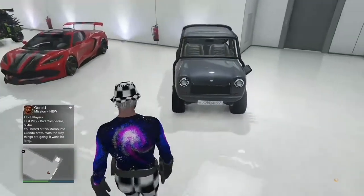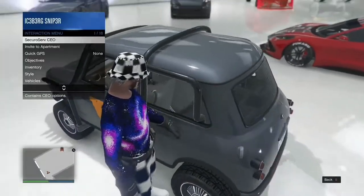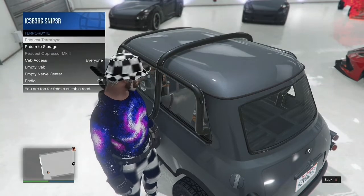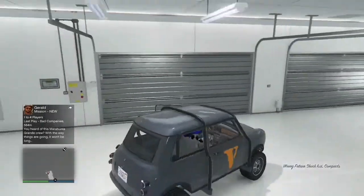Once you have fully spawned into your garage, you will see the AC Classic right here. It's not ready to sell yet. Go to the side of the vehicle, go to interaction menu, go to services, then Terabyte, and return it to storage.